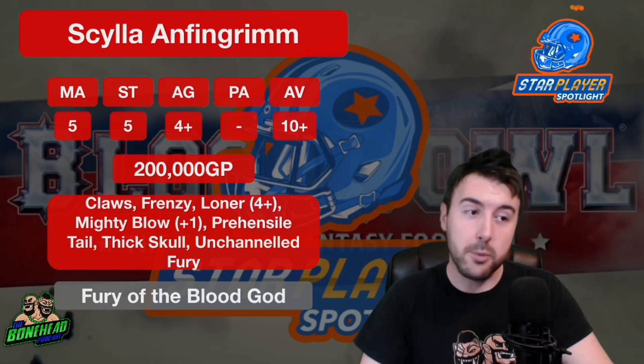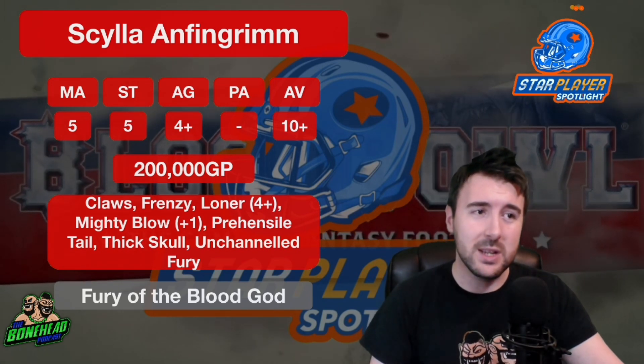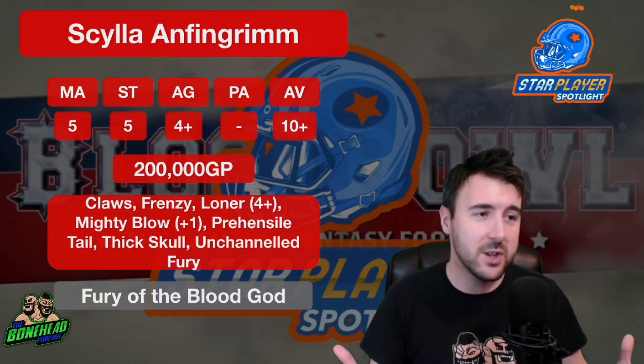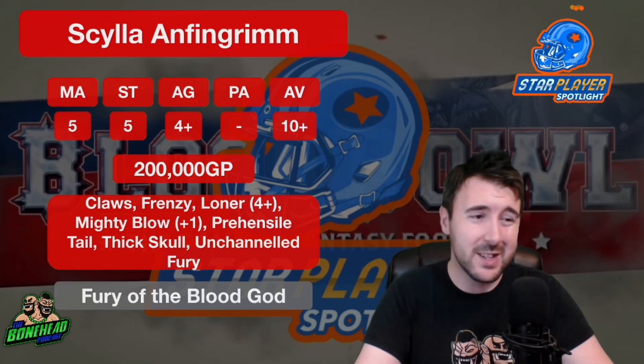Skills-wise: Claws, Frenzy, Loner 4+, Mighty Blow +1, Prehensile Tail, Thick Skull, and Unchanneled Fury. With the exception of Prehensile Tail and Thick Skull, that is exactly the same as a Bloodspawn. So he gets Prehensile Tail, plus 1 armour, and Thick Skull for 40k — which is basically a bargain.